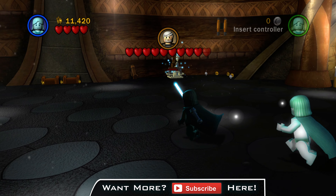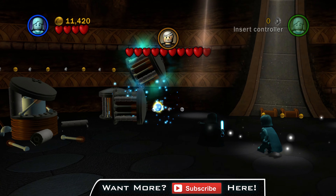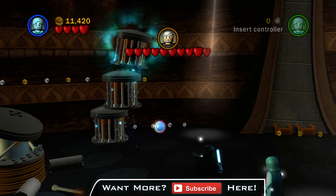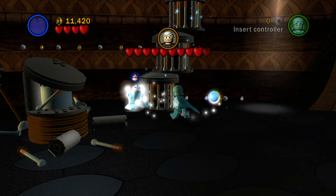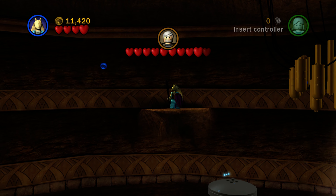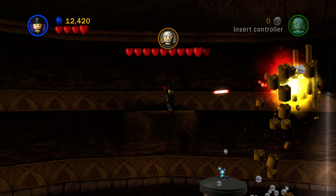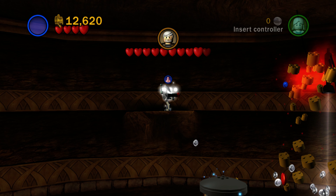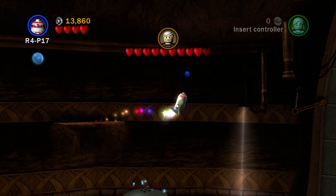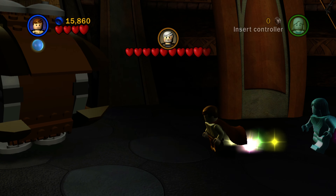So in the room where you have to fight Count Dooku, if you go to the far left and move these little columns to make a tower, you're going to be able to reach another area with a minikit. Use the high jumping character to get up onto this ledge and get the minikit. And then if you shoot a blaster or use an explosive to blow up all that debris over there on the right, you can hover over with R2-D2 or someone similar like Jango Fett to get the minikit hovering over on the right of that ledge.